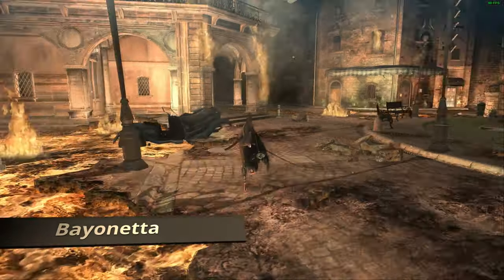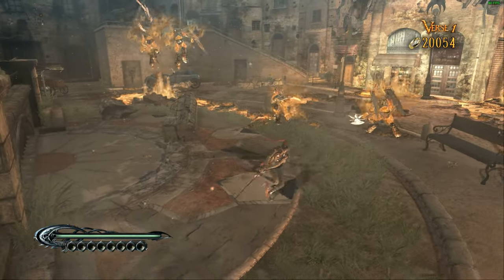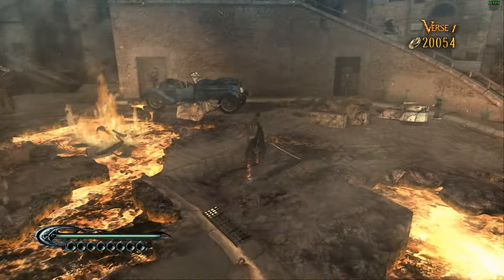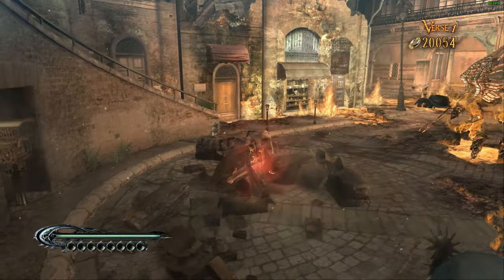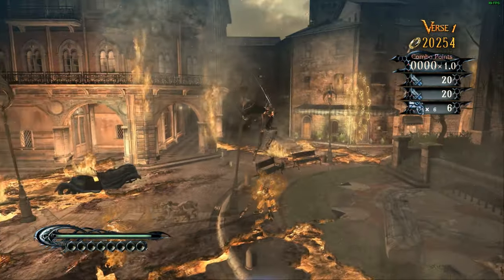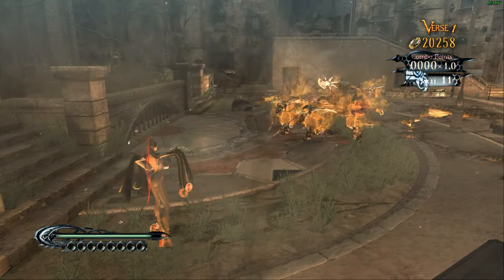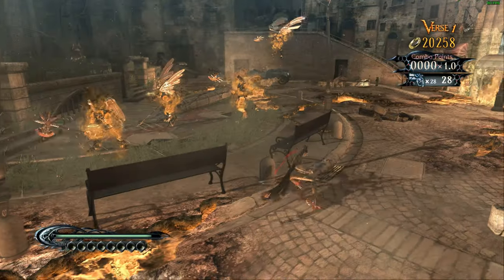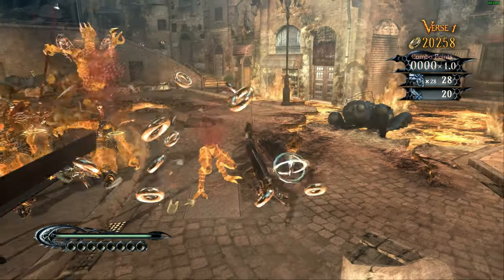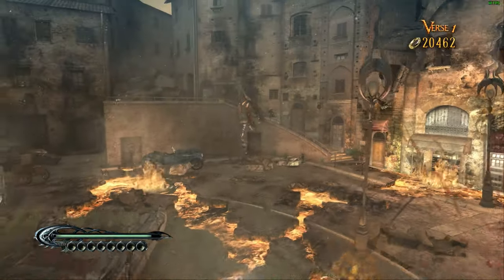Now, moving on to something that is demanding for almost any setup: Bayonetta from Platinum Games. While it does manage to maintain 60 frames per second - this is all running at 1080p with all settings maxed out - you'll see, as soon as the action gets a little busy, we can drop into the 30s, sometimes down into the 20s, making it not very enjoyable. We'll witness it going to 44 just then. So let's try this with D9VK.